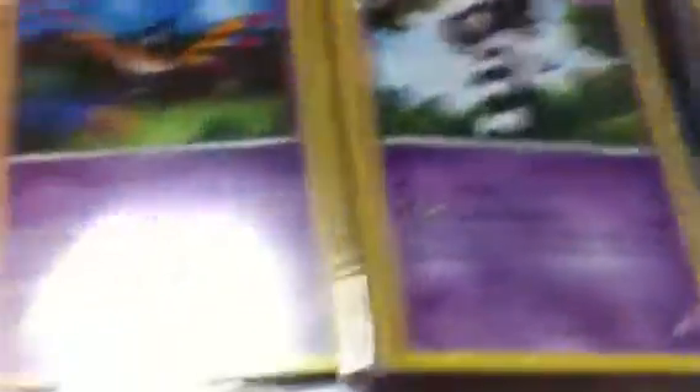Two Sigilyph. One Gothitelle. A Cresselia Level X, which is real. And a Darkrai Level X, which is also real.